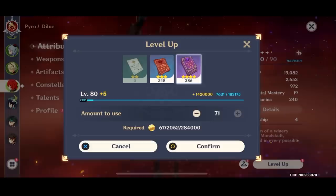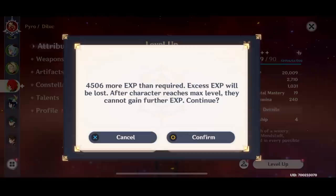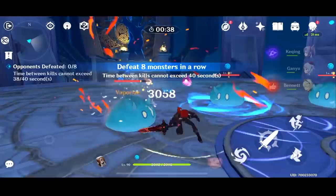Since we've had to run with the weapon at 80 for a while now, I think what we're going to do is raise Diluc himself up to 90 and see the sort of difference between that. I don't think there's going to be a massive difference, honestly, because you can see the stat difference — it's almost nothing. Generally, level 90 is not worth it, but whatever. We have a five-star weapon for him now, so I guess every little stat counts.